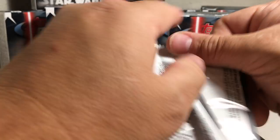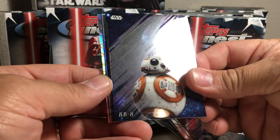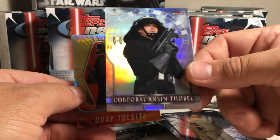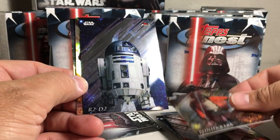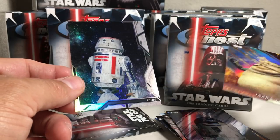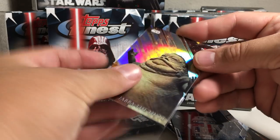All right, next pack. Got Chopper, BB-8, Padme, Corporal Anson Thobel — this is a Rogue One insert — and then Quay Tulsite. Next pack: got Kylo Ren, Pondo Baba, R2-D2, Jabba the Hutt — that's one of the high number refractors — and R5. Any of the cards numbered over 100 are the extended part of the set, which are a lot harder to get.